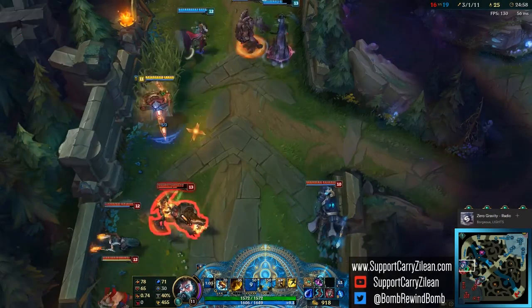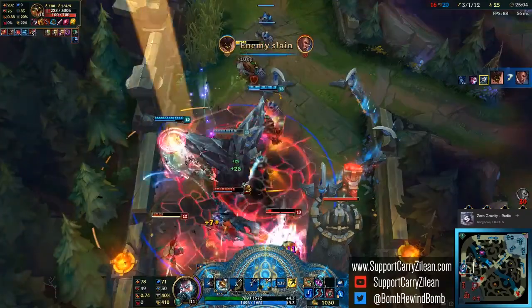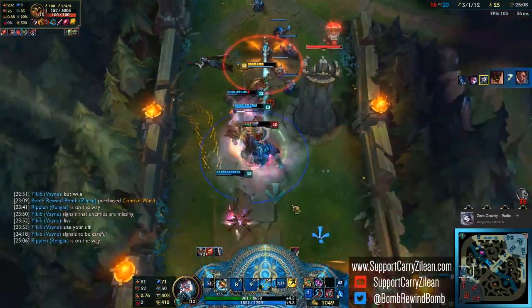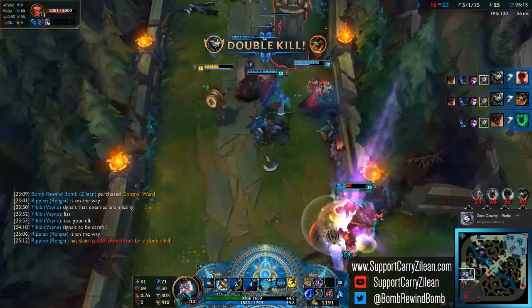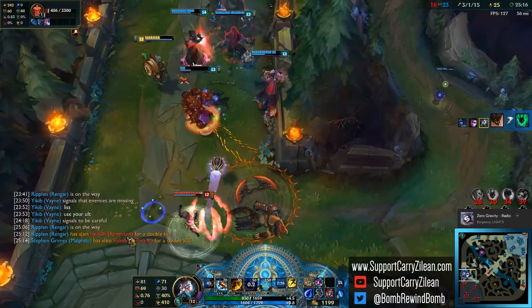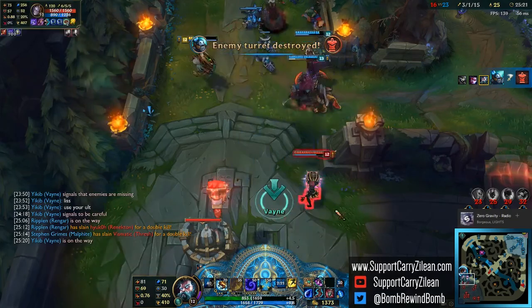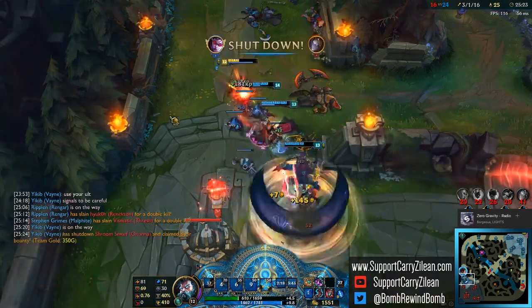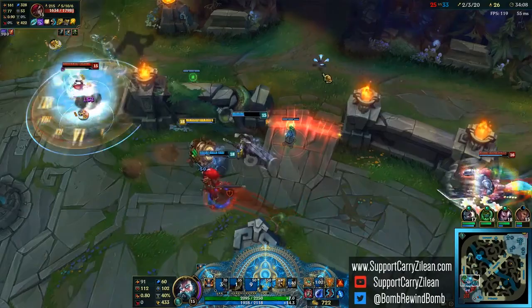Now let's see the Ardent Sensor in action. In this fight, I start the initiation with a slow into a double bomb, which will trigger Stoneborn Pact. You can tell when someone has triggered Ardent Sensor because their hands will glow red and you'll see purple numbers where the damage would appear. And here's a nice Flash Zilean combo for you. We'll go ahead and end this video with a nice, fun Ace — and you'll see why this is kind of special for someone.